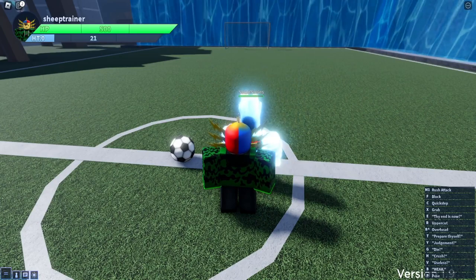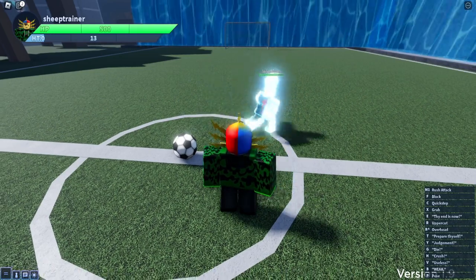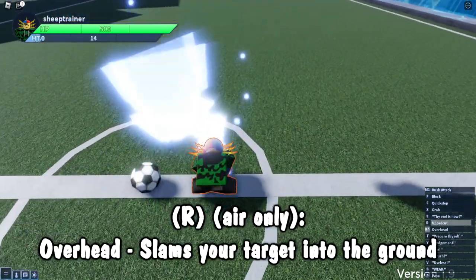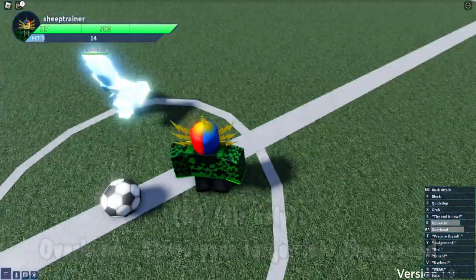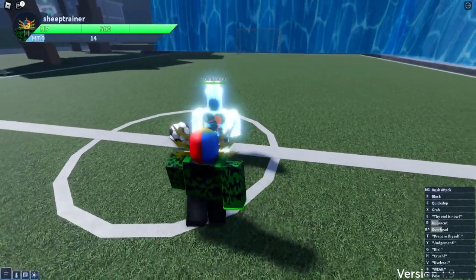Our next move is Uppercut — a 30 or 20 damage move. After that we've got Overhead, which is a slam down. And guess what? Surprise surprise — they combo into each other. Yeah, they do combo into each other.